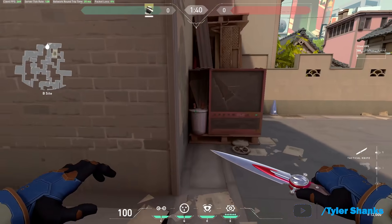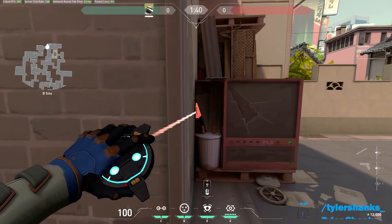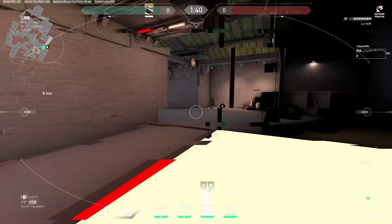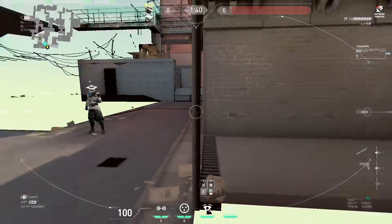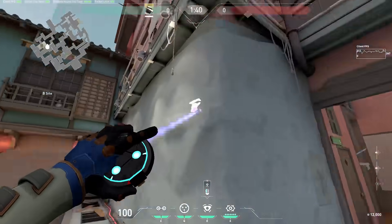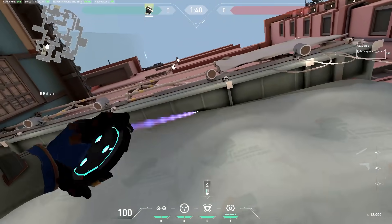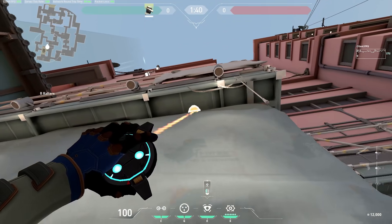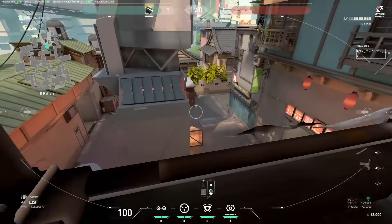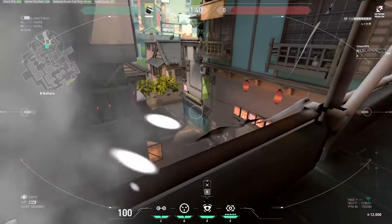For B, there's this really buggy spot that you can get into. You can see and tag through the wall here, but this is definitely going to get patched out really soon. This is my favorite spot for B right now — you can put the camera behind the sheet and see the entire point. All the spots on the house back there on the right were patched out too, so this is probably your best option for this bombsite.